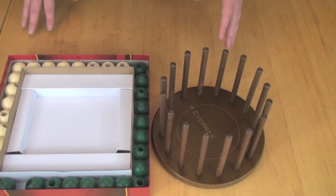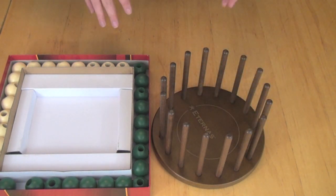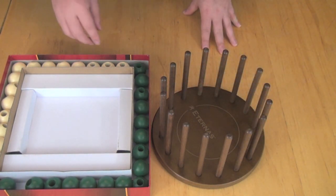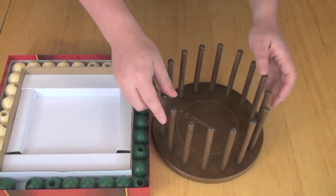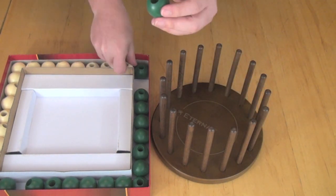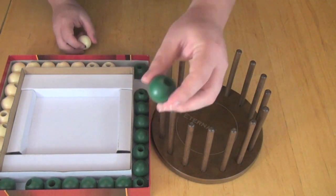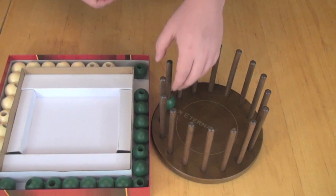Here you can see the components for Eternus by Miranda Games. This is an abstract game, essentially in the same vein as Connect 4. Players are going to be using these wooden components — great wooden components, I love the quality of all of this stuff. You're going to have these wooden orbs that you place on these posts in order to try and get four in a row, be it horizontally, vertically, or diagonally.